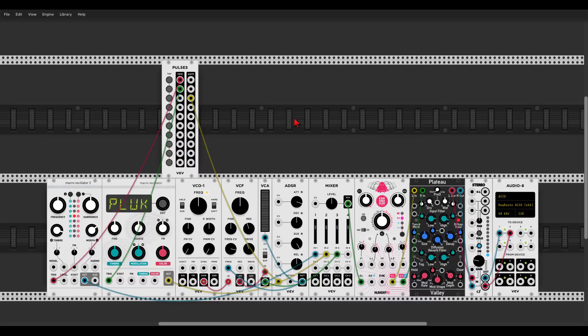Here we have a new module from VCV called Pulses — it can send triggers or gates, which is quite handy. I have a trigger going to the Macro Oscillator 2 (Plates), another trigger going to Braids in pluck mode, and a gate going to another voice. Everything is going through Chronoblob and Plateau. The longer you hold the button, the longer the gate is. If you need some triggers or gates, it's there in the VCV collection.